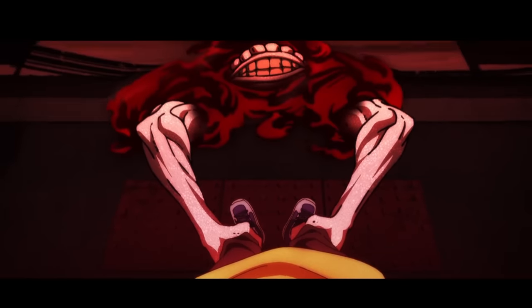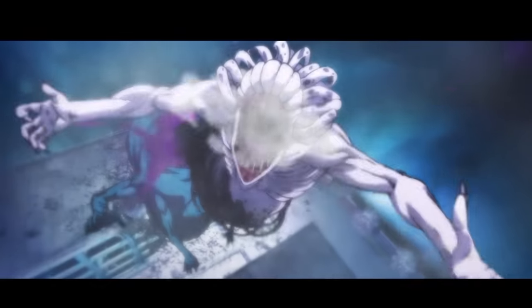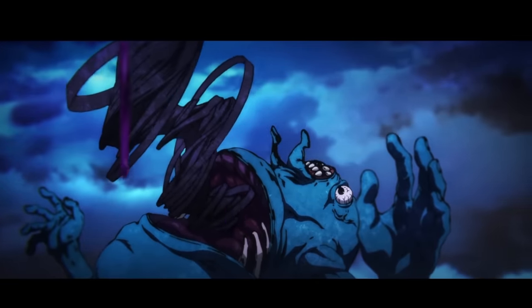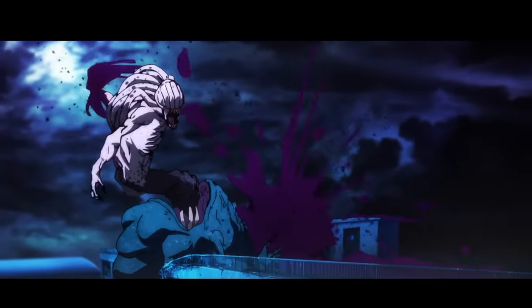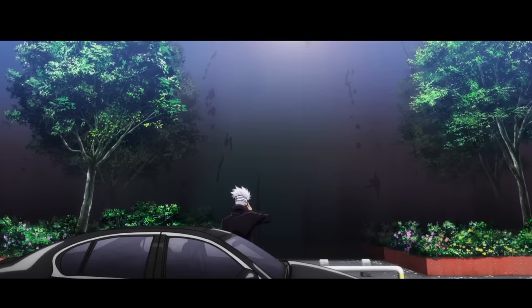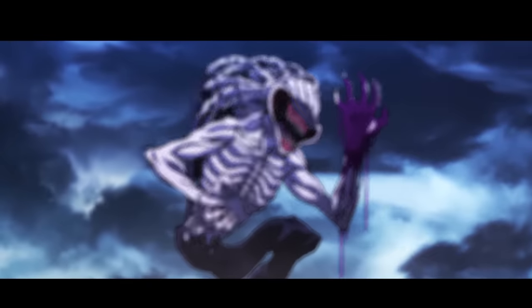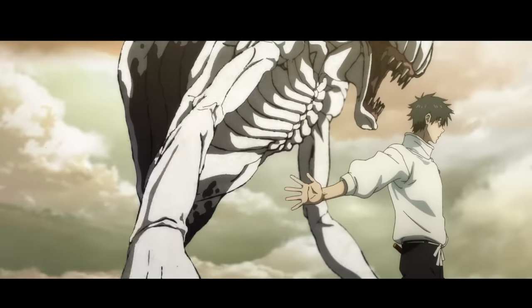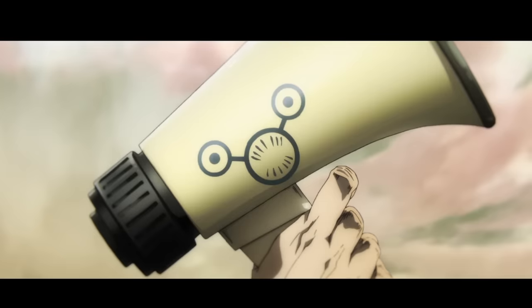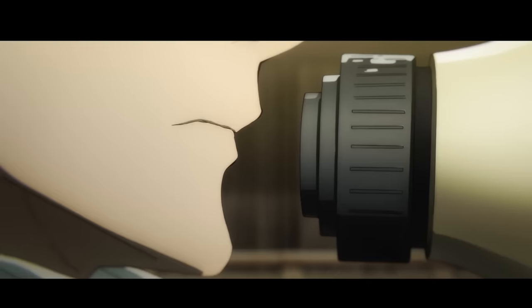Cursed Rika is a vengeful spirit that attached itself to Yuta Okkotsu. She is incredibly powerful, having near-infinite cursed energy and more destructive power than any other curse at the time. This made her nearly impossible to exorcise, and made her a huge threat to Jujutsu society as a whole. Even a partial manifestation would be enough to kill a lower-ranked sorcerer, and it was feared that even Gojo would not be able to handle a full manifestation. While her destructive potential is the main reason Rika is a threat, she does have two other abilities she can use. The first is storing copied cursed techniques for Yuta, which is a vital ability for him but doesn't really matter that much for Rika, as she's not capable of using a technique without Yuta's instruction first.